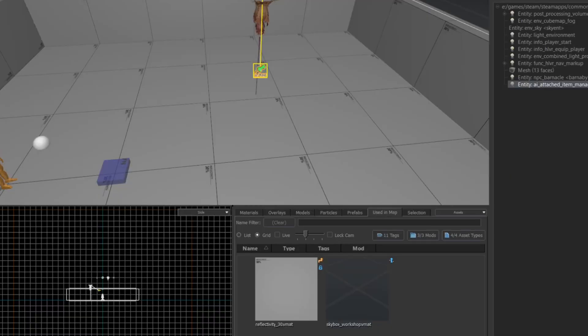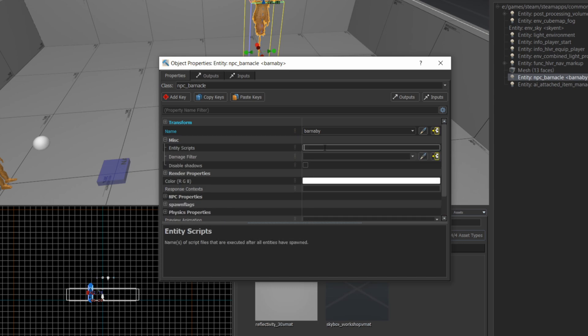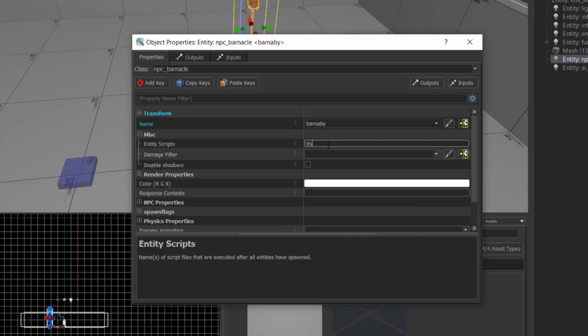In order to randomize the drops, I'm going to add a Lua script in the barnacle under miscellaneous settings, entity scripts. The script here is called barnacle_random_drop.lua. Remember your Lua scripts have to sit in your vscripts directory.